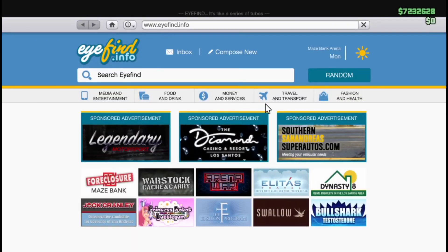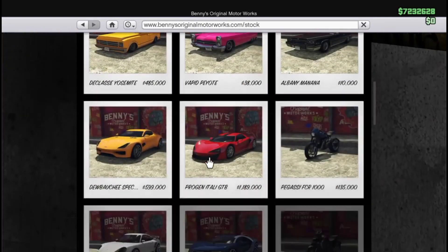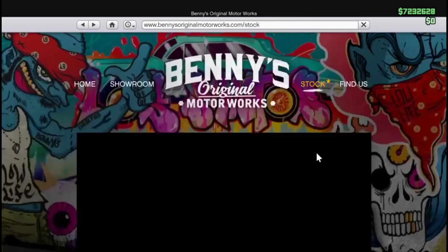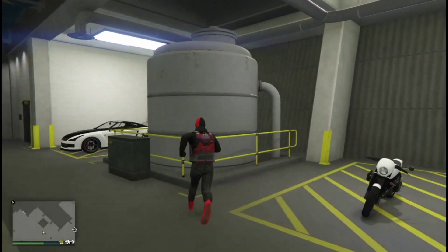You can use the minivan, it does still work, but I thought why not change it up a little bit and use the bike instead. The bike is right here - use that one.